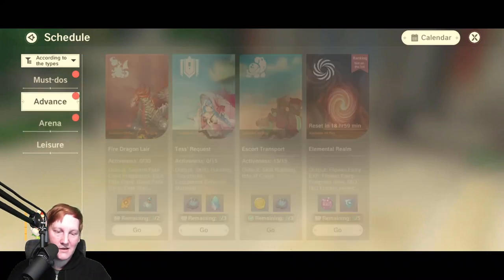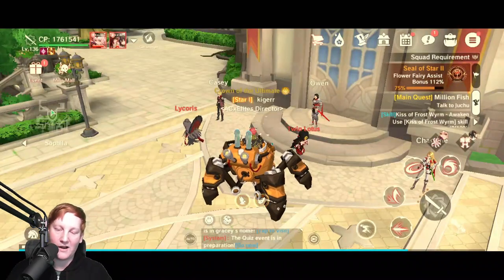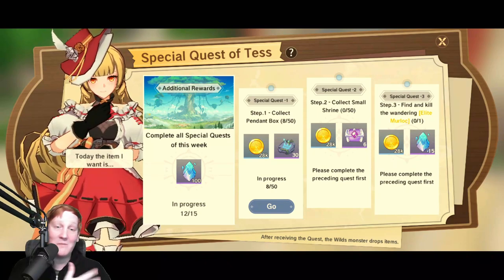Next we have special quests — advanced test requests, the special requests. Every day you do your 100 things and then go kill the elite. Most people are able to do that just fine because it shows up in your quest tracker in the top right-hand corner. But what does not show up is Tess's request right here — 'complete all special requests this week,' 12/15. So if I finish these three, I'll have 15/15. You can miss two days a week no problem. As long as you do the special quest at least five of your seven days every week, you can come to this screen and click collect. That is 100 sapphires that a lot of people are missing out on every single week, because it doesn't automatically give it to you — you have to go and collect it.